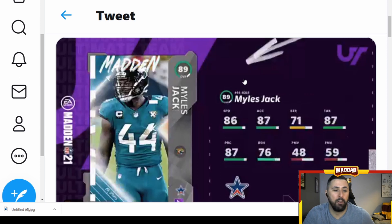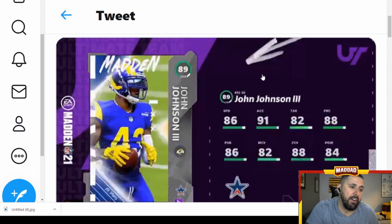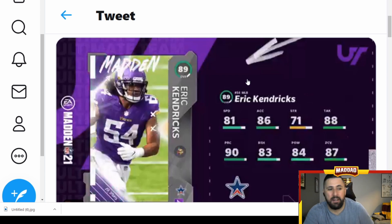Miles Jack, 43 linebacker — 86 speed which is pretty good for him, but zero pass rush on this guy. He's definitely a coverage linebacker. William Jackson III — I'd definitely put him up there: 91 speed, 90 acceleration, great coverage — great card, budget beast, probably. John Johnson III — decent card, strong safety. We have a lot of good ones in the game right now, 91 acceleration. Eric Kendricks — again, middle linebacker, tons of them, nothing too spectacular.